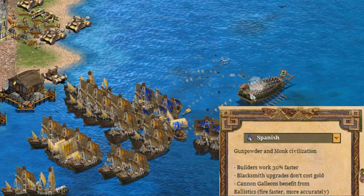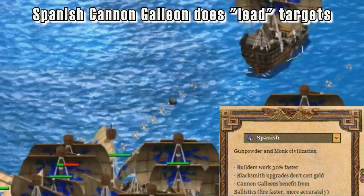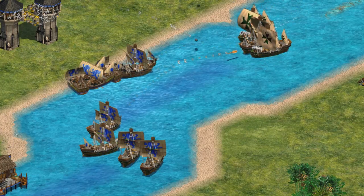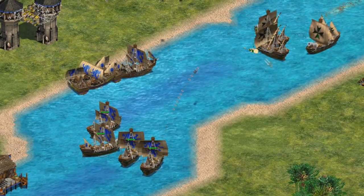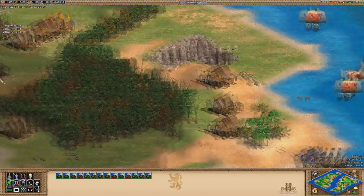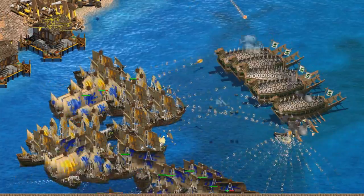Their next bonus is that cannon galleons benefit from ballistics. What this means is that if a cannon galleon is shooting at a moving object, it will shoot in front of that object — where it's going to be — instead of where it currently is. This bonus also makes the Spanish cannon galleons' physical cannonball fly through the air a lot faster, which makes using them against other ships a bit better. This does mean they are a lot more effective as a support unit in the back of your navy than a normal cannon galleon would be.